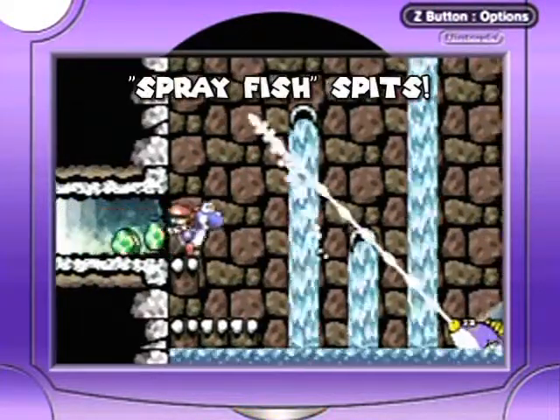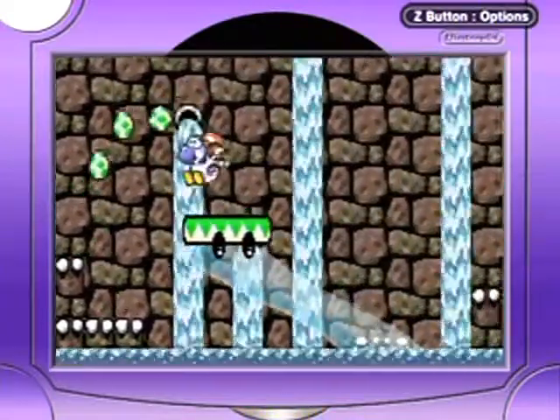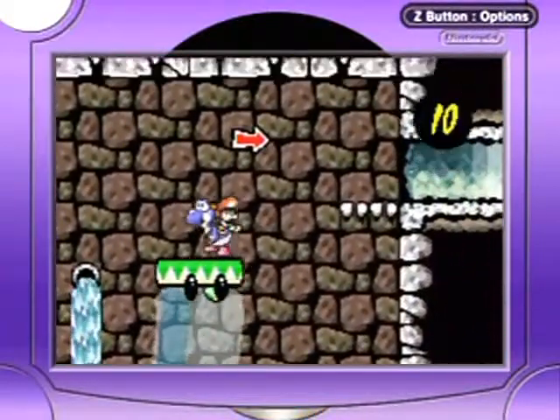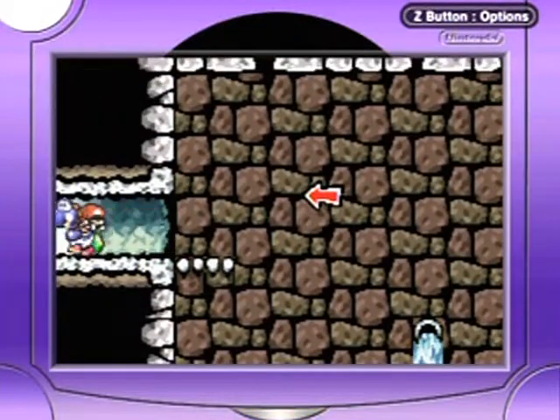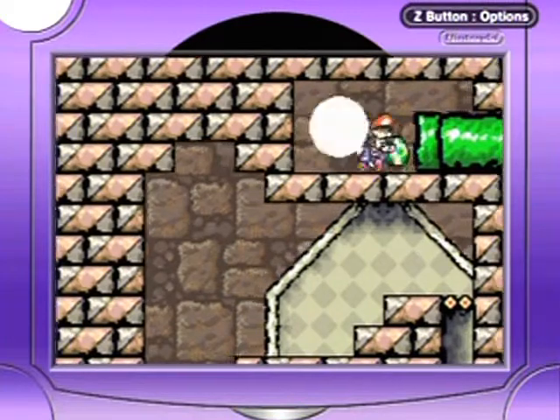So yeah, what you want to do is use this duder here. You want to get up to here first, and then you'll be able to get the flower up over here. Easy.